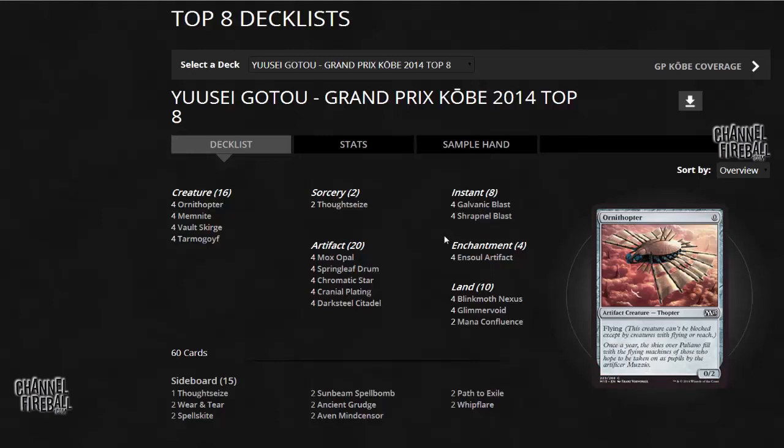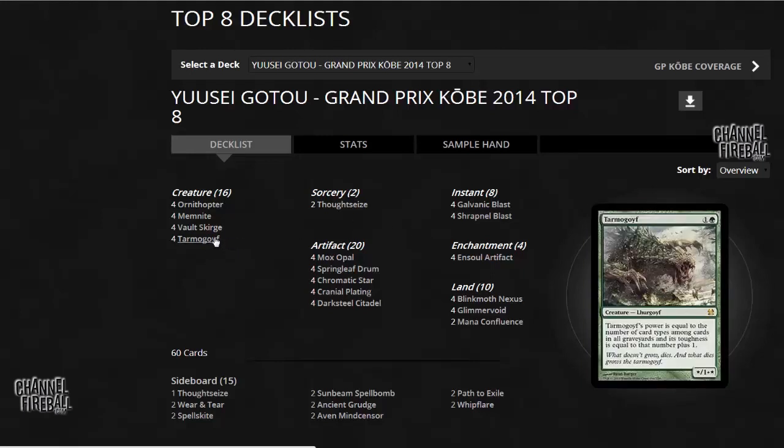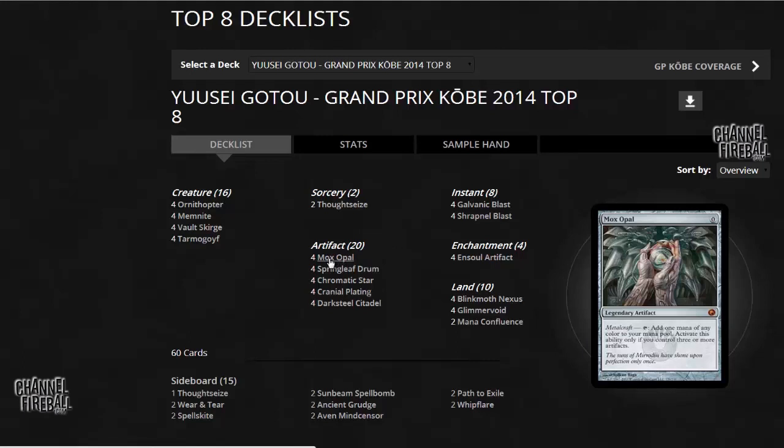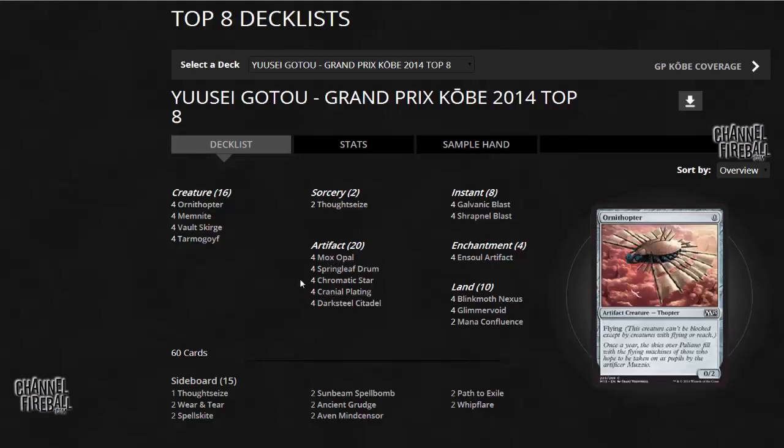I still prefer my version because, especially in game 1, cards like Arcbound Ravager and Steel Overseer are just more impactful. It's easier to win the game with those cards than with something like Tarmogoyf, even though Tarmogoyf is obviously good. The artifacts typically deal more damage in fast bursts. In addition, cards like Arcbound Ravager and Steel Overseer turn on stuff like Mox Opal and Cranial Plating — you can always cast them even without a colored source.